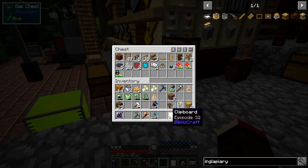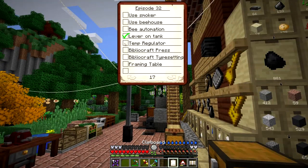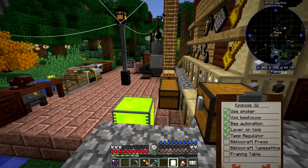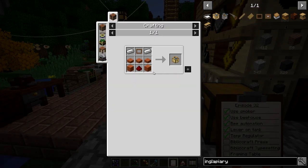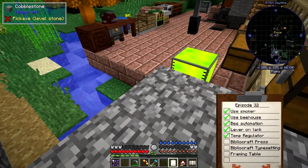Next thing on the list - we've looked at the temperature regulator, we've looked at bee automation using the smoker, bee house, and bee automation. So the next thing I'd like to look at is the BiblioCraft press and typesetting tables, and there's also a framing table I came across by chance. The typesetting table is made from one redstone, planks, slabs, iron, and a printing press chase. I'm going to need a few of these - let's make about a dozen.